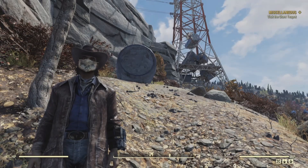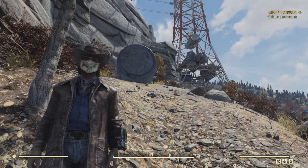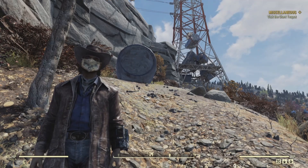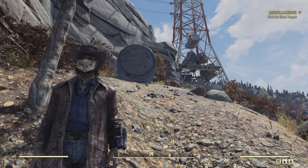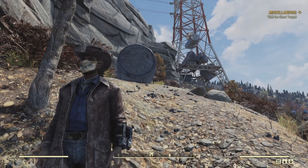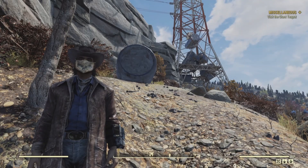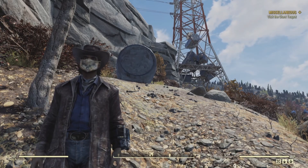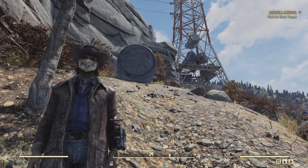Hello and welcome back to another episode of Collectibles of the Wasteland. I am your host Outlaw0420, Priest of Azura. In this series we go after the collectibles that you can get in the Fallout series, including Fallout 3, Fallout 4, Fallout New Vegas, and Fallout 76. Today's collectibles are going to be the bobbleheads and magazines that you can get from the Horizons Rest location in Fallout 76.